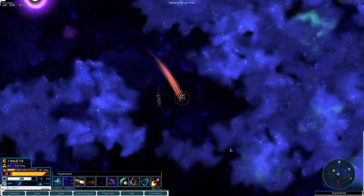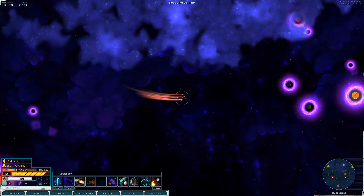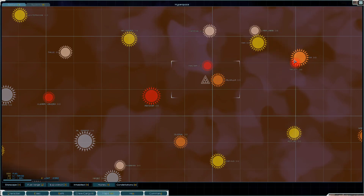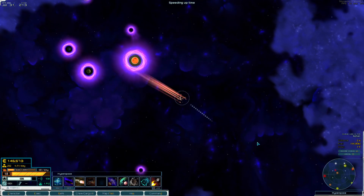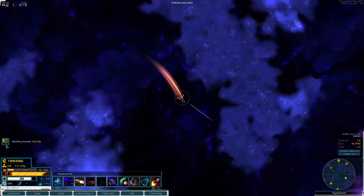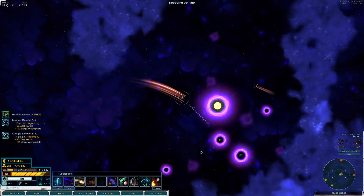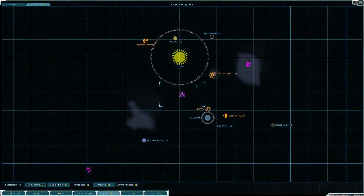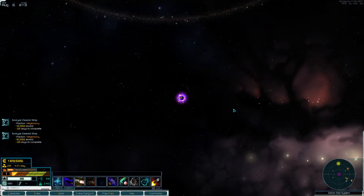I'm going to pick up our first mission and then set some production orders. It did look like you can set production orders that exceed how many credits you have on hand - it's like one of those things where you borrow against your colonies and you'll go into debt, but there's not really a punishment for that.